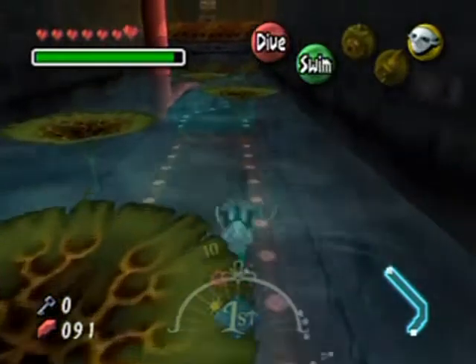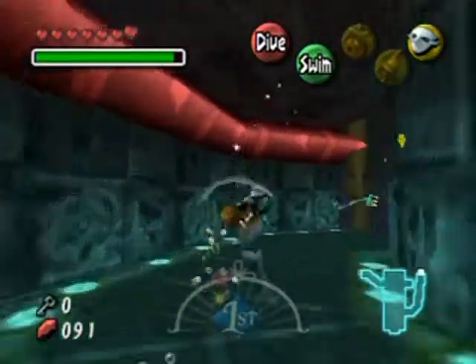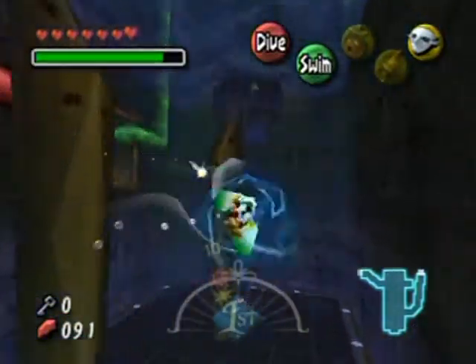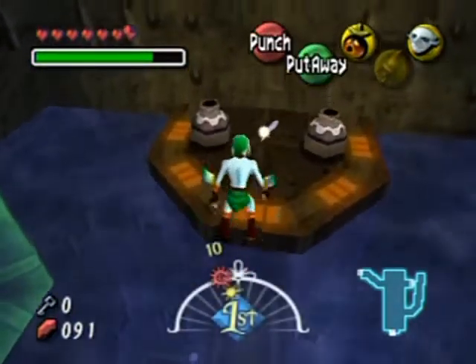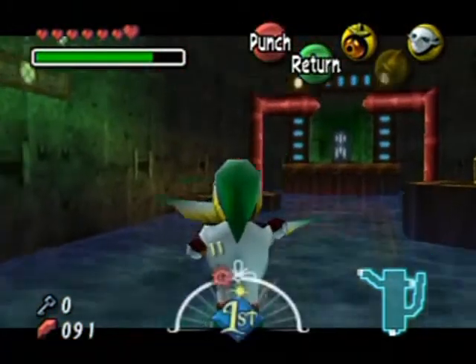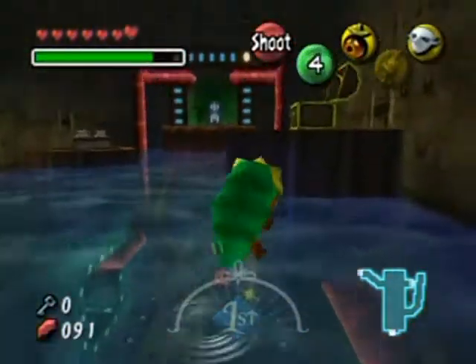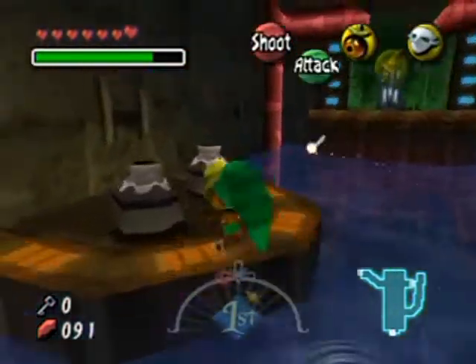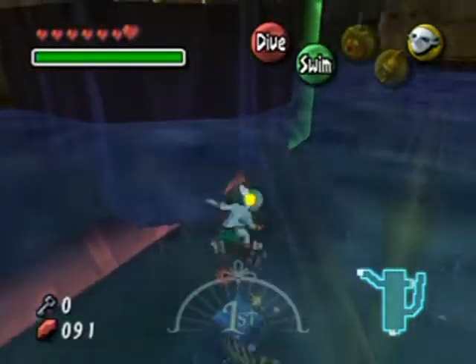Hello everyone and welcome back to a mini walkthrough. I think I forgot something back in this room, so I'm gonna go back over here. Everything respawned. I couldn't do my shield because I was stunned from hitting the wall. There's something in this room that I missed - I think it was inside those pots. There's a fairy here.